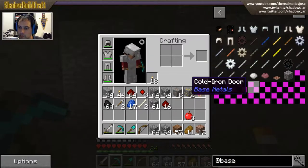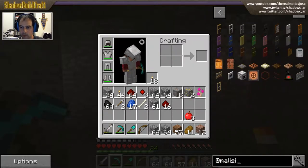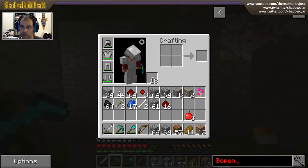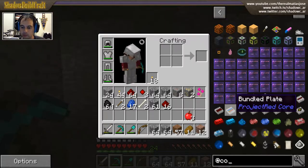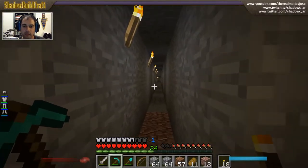I have base metals with some metal doors and stuff. I have some missing textures. I have Malysis doors. I have a lot of compact machines which should be pretty amazing. So yeah, that makes it a different game.